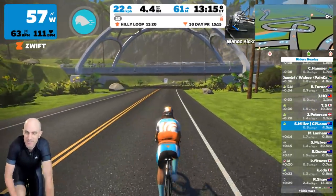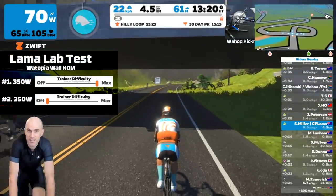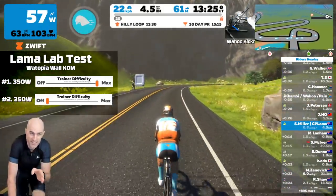So what I'm going to do today: two runs up Watopia Wall, 900 meters at 350 watts for both runs - one at 100% slider, one at zero percent slider.